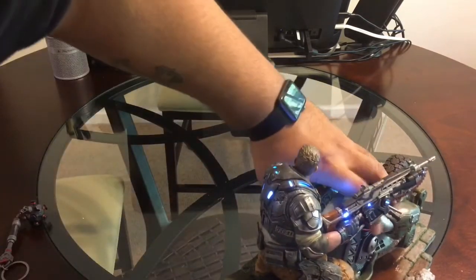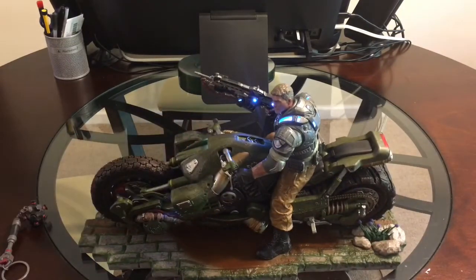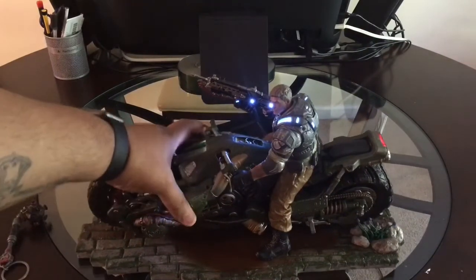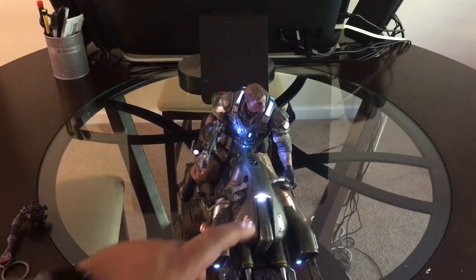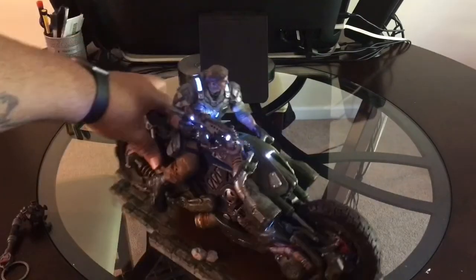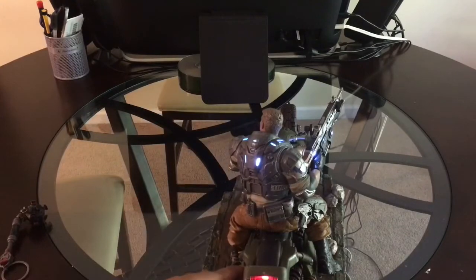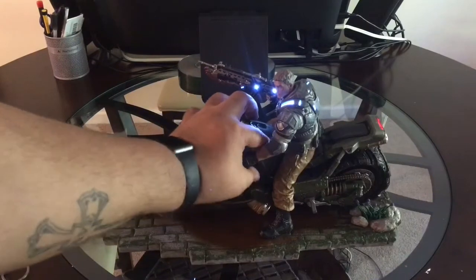Let me turn the light out real quick so you can see a little bit better. There you go — you can actually see the lights on the helmet, the gun right here, in the front of the bike. You also have some lights down here on the bottom, on the side there, and on his back also. That is pretty pretty nice.